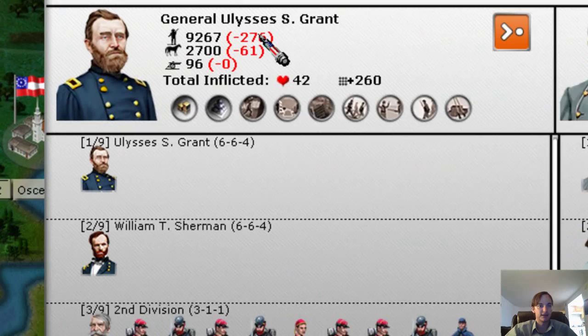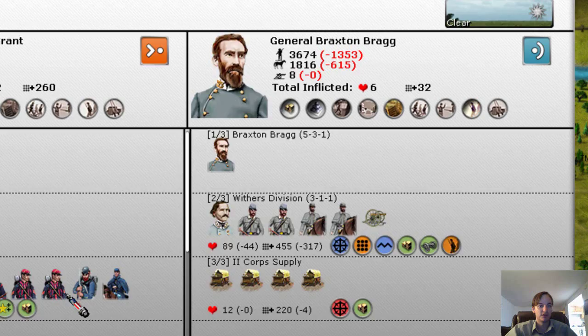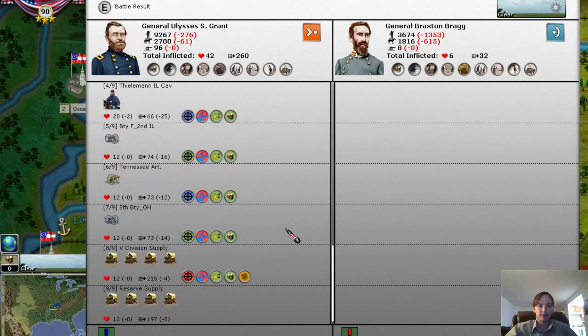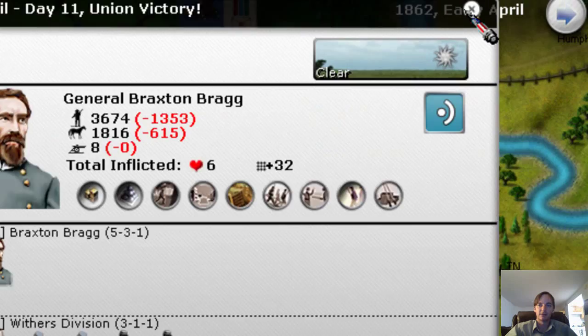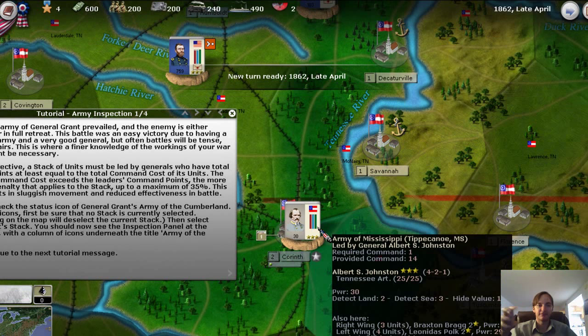It looks like we lost 276 men, 61 horses, and 0 cannon. Bragg's force lost about a third of their men. Looking at more details on our elements: we had nine elements that fought, including the supply wagons, while they had three. I'll press exit and the game continues. That was half a month — 15 days. Basically each month is 30 days and you lose about five days per year.